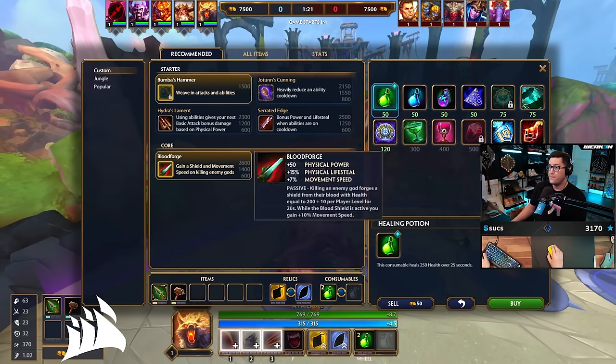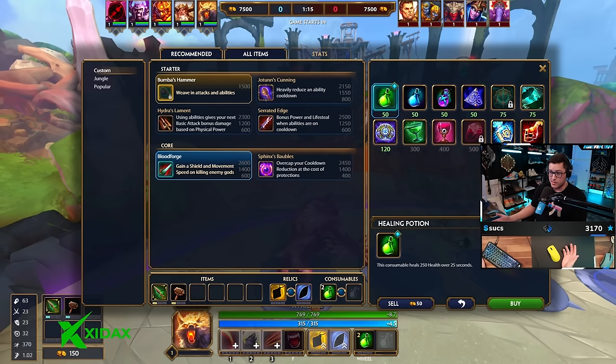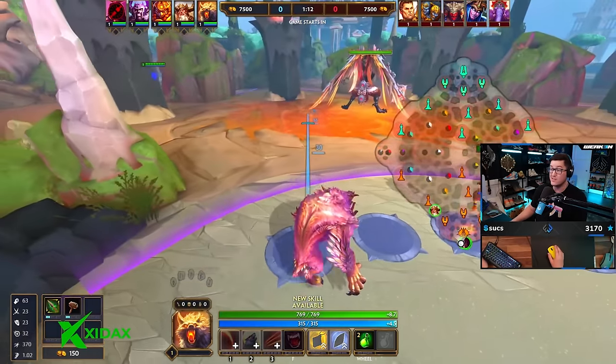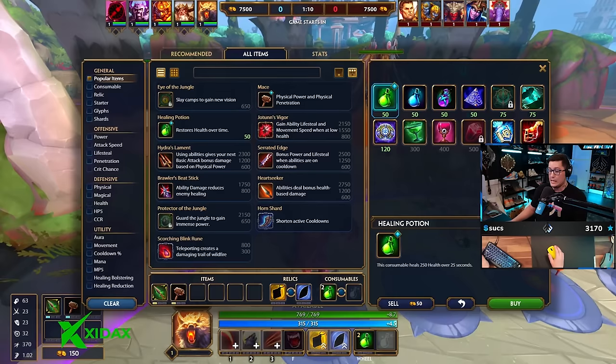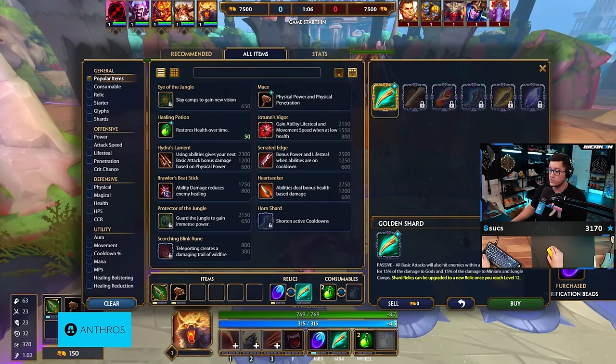So no Blood Forge, it's Heart Seeker last - that's what I've been doing. You could go Blood Forge, it works better if you're playing around multiple procs. I think Heart Seeker is insane because even if you're just hitting your one and your three, that's an extra like 300 damage onto a squishy at full build.